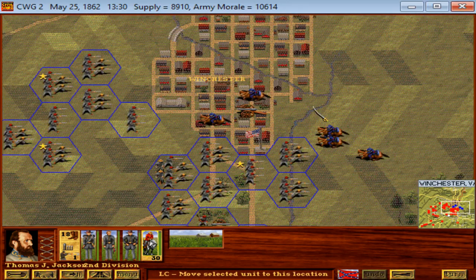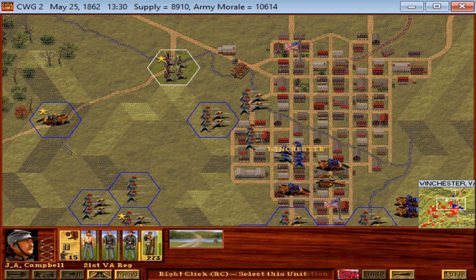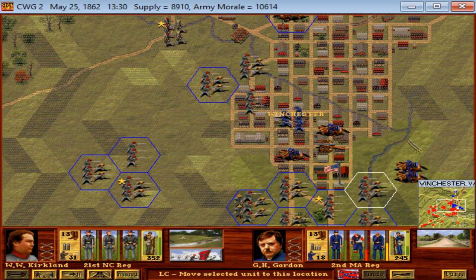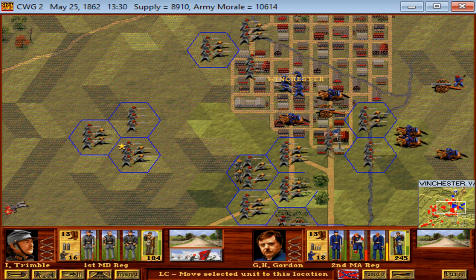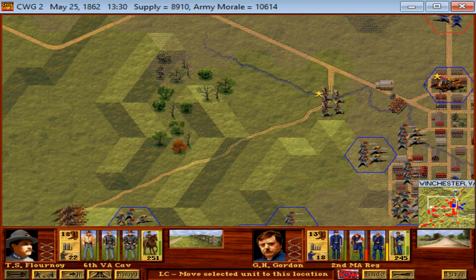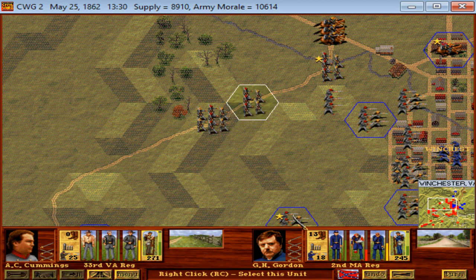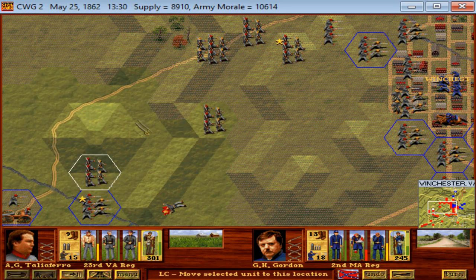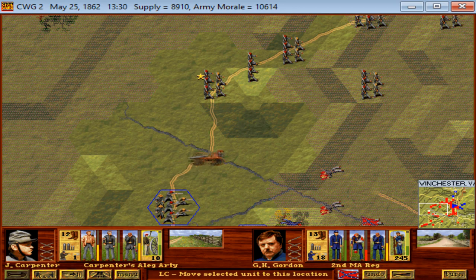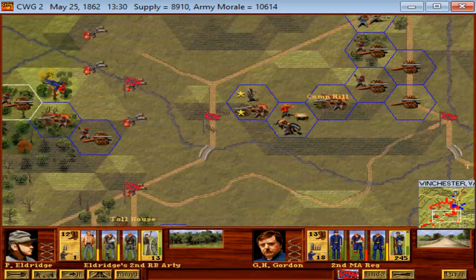Interestingly enough, their cavalry is not running. Our horsemen are going to be vital if we're able to surround them in Winchester itself. I'm trying to send some troops up north around the flank, moving them into column formation so they can move a little more efficiently. Some of these guys are moving cross lots through open terrain, some over good marching ground — there's some artillery up there around, but some I'm just allowing to hang back.